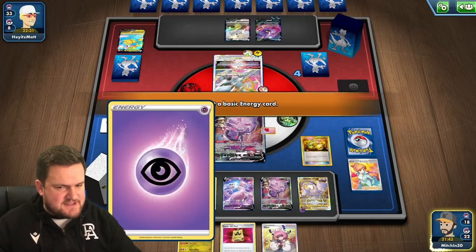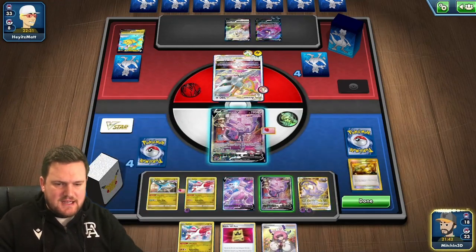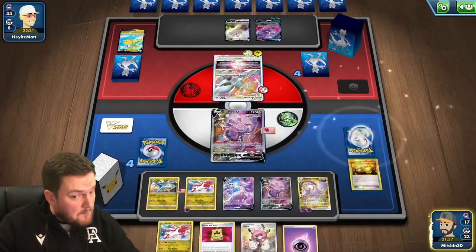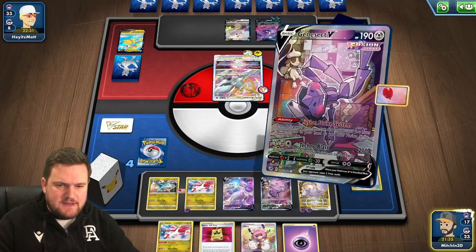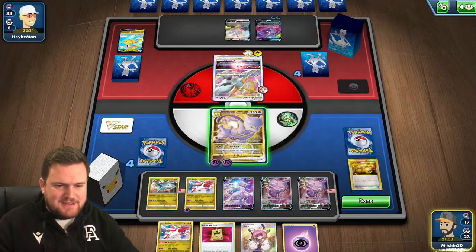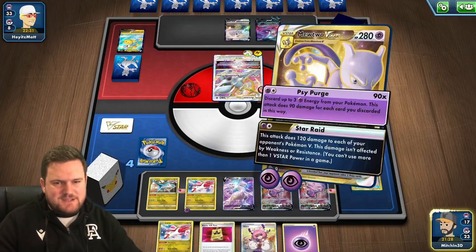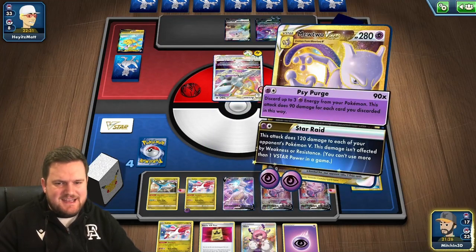At the moment, no knockout, so we aren't taking a KO. We might draw into one off Fusion Strike System. Nope. Completely dead hand, which means we won't get the knockout. But I think it's okay to attack with Star Raid now.